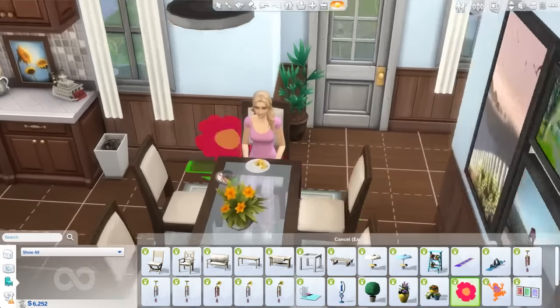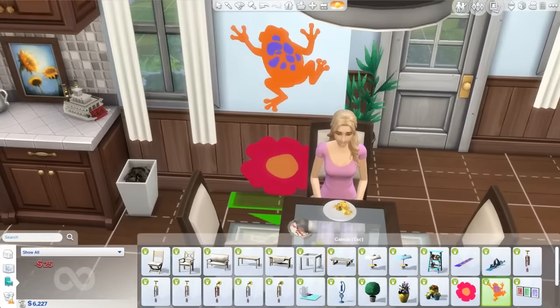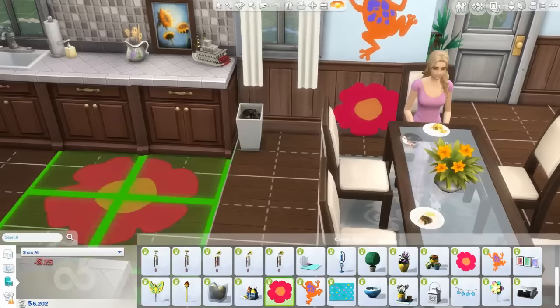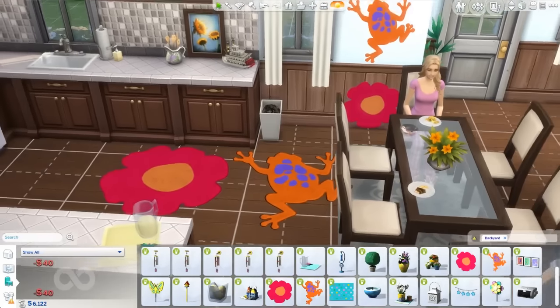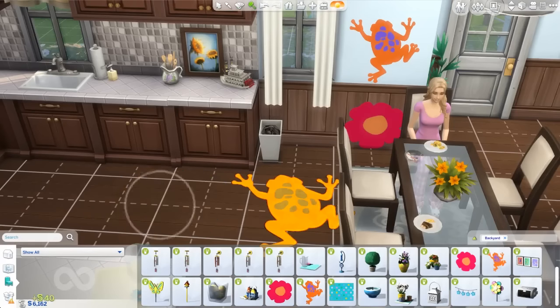We have some cool rugs and wall stickers — little kitty rugs and frog rugs. There's a rug and a wall sticker of each design, both matching. Isn't that fun? These flowers are so cute — it reminds me of some things we had in The Sims 3, like some floral-type rugs and some froggy-type rugs.